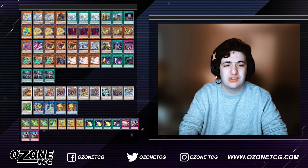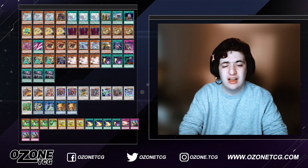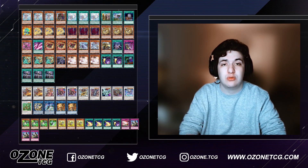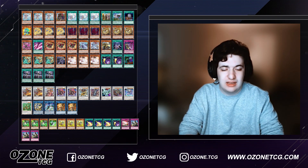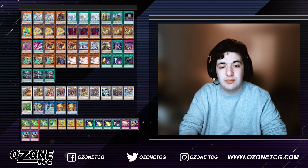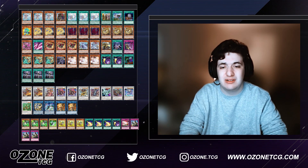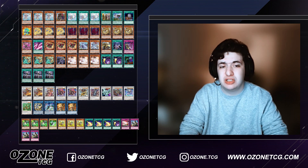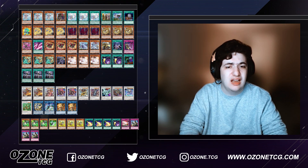Then we have Deskbot 001 — this is what you summon off of Crystron Halqifibrax, and then you go into Mecha Phantom Beast Auroradon, which summons itself back when you summon your three Mecha Phantom Beast tokens. This is the best one to summon right now because we don't have O-Lion or Jetsynchron in the game; they've been banned for over a year in the TCG. And then we have the Tenyi cards.